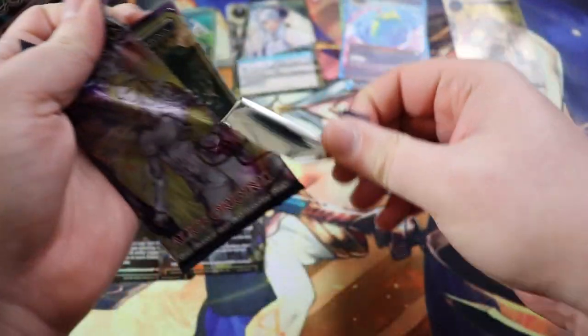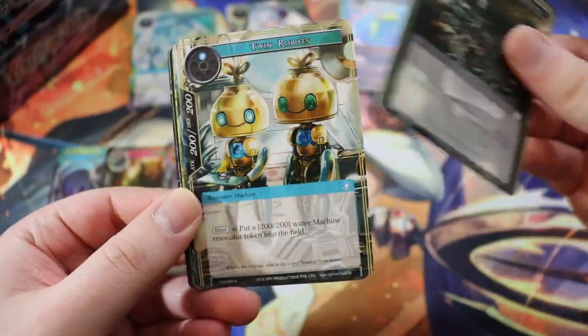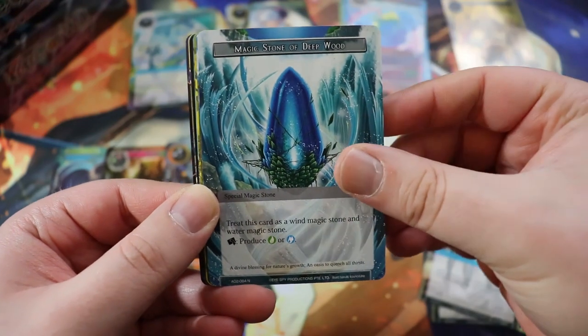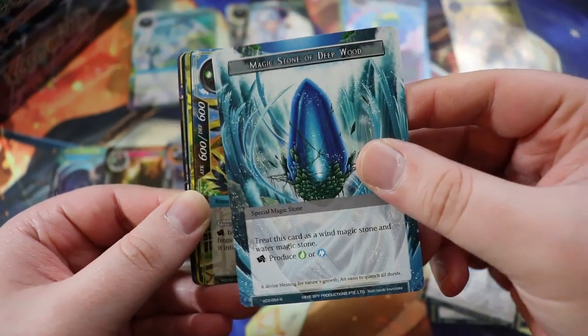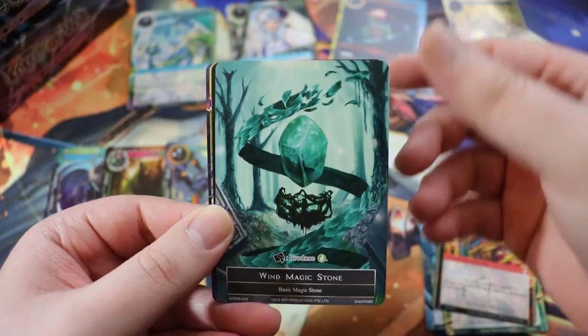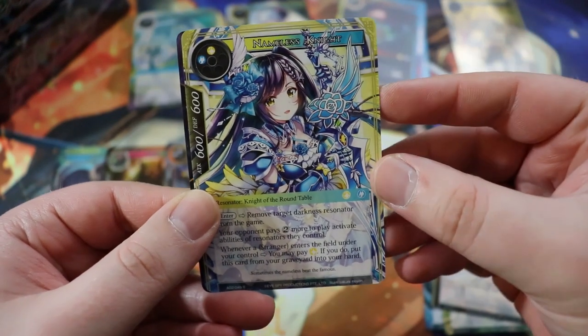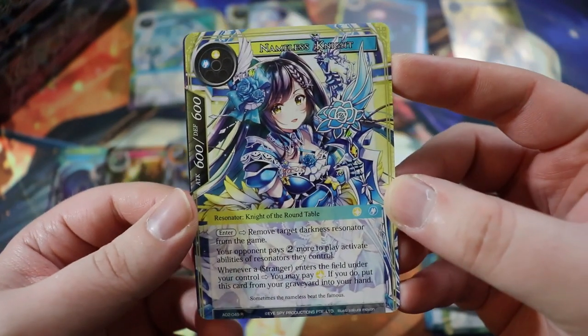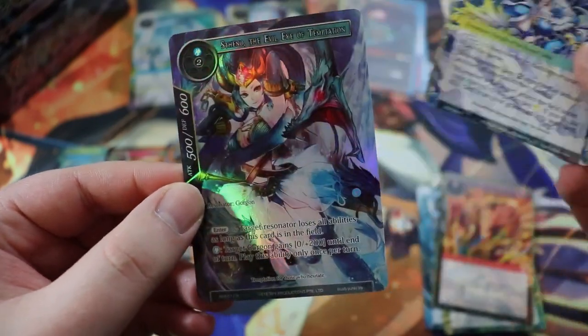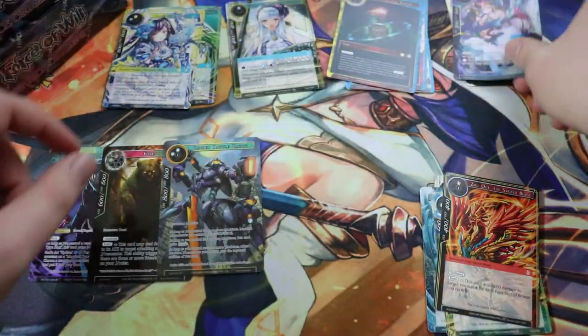I said going into this I'd probably do a Machina deck, and Machina is looking pretty good. Honestly, I really just want to build a Machina deck. We also get all of the dual stones, which is pretty good as well. Dawn of the Earth — I'm getting a lot of cards I have not seen yet. We have a Nameless Night. I thought this was a super rare, but it is only a rare, followed by a full art Stheno.